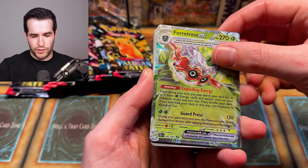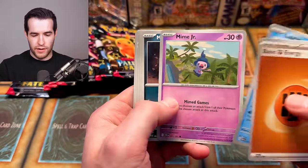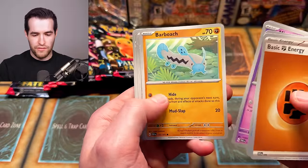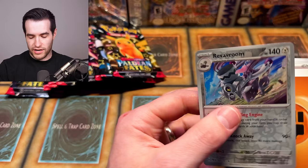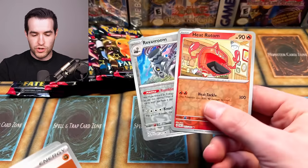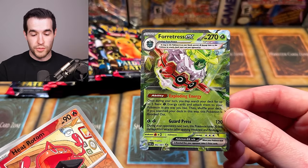Starting out with a Fortress EX — that is a beautiful card, looks really good. In the rest of the pack we got Lapras, Mime Jr., Mastiff, Barboach, Nemona's Backpack, Kilowattrel, Nest Ball, and a Revavroom. Two reverse foils and then the Fortress EX as the big hit. Fortress has been doing well in our Radical Red run, so pretty nice pull.